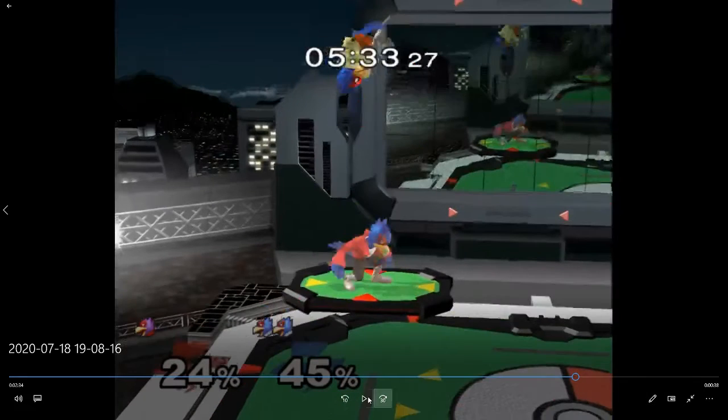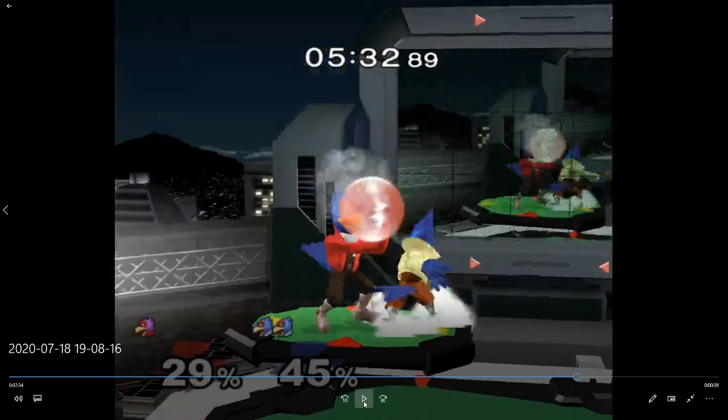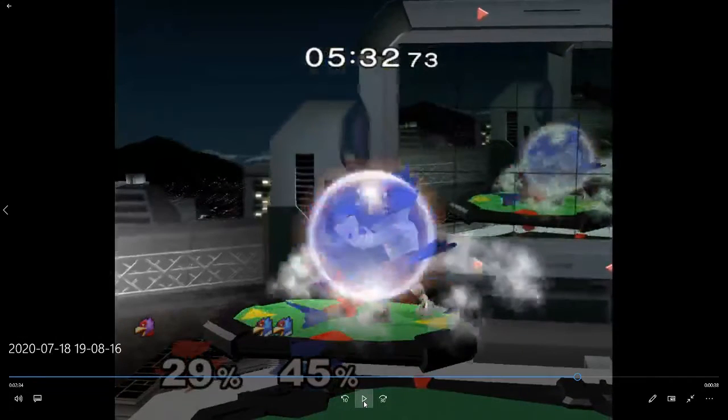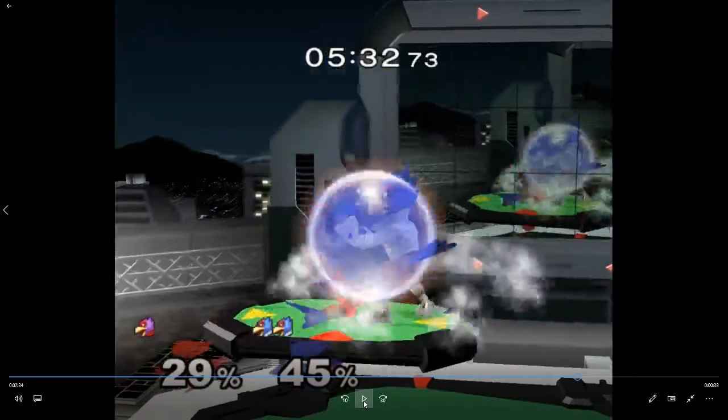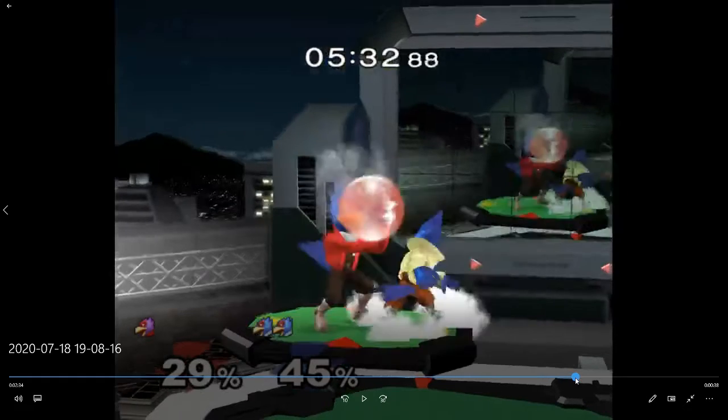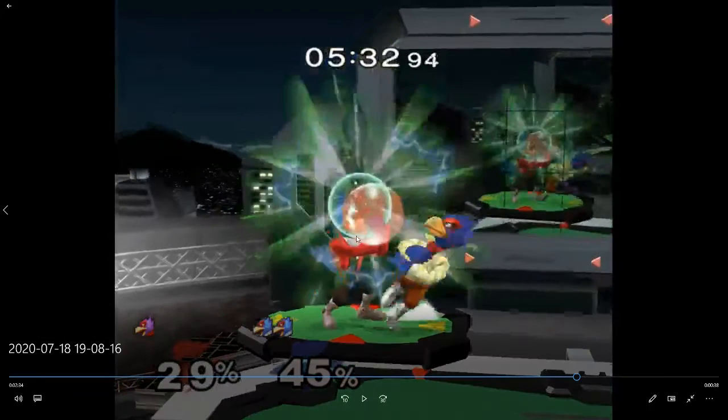There's a phantom hit — I literally don't know what happened there. Five percent — I don't understand it, I'm not going to worry about it. He shield drops and you shield. You're probably also trying to shield drop here, but I think you should shine after that because his shield is depleted — it'll probably shield poke. If you shine here instead it probably hits and catches his shield drop too — you know he's a shield dropper.